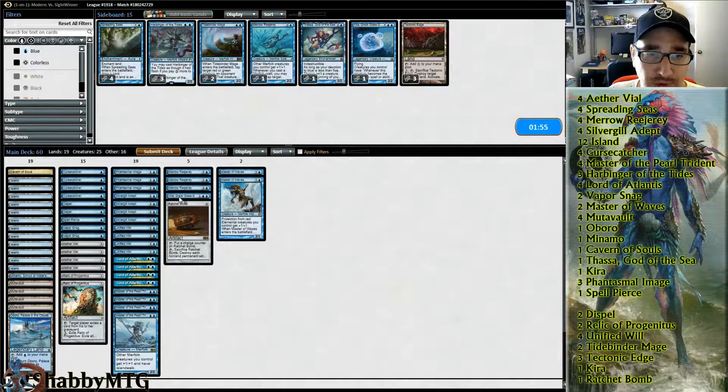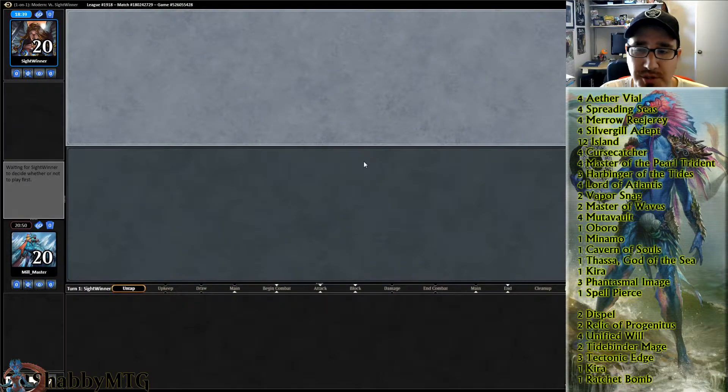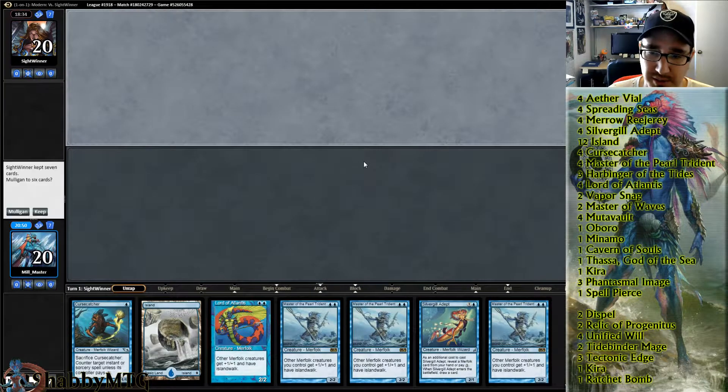He's gonna have bolts but they'll be early — we'll never get to Kira early, so let's just take out Kira. Though sometimes what they will do is value Grapeshot your whole board away.